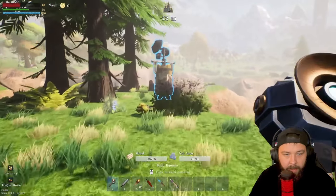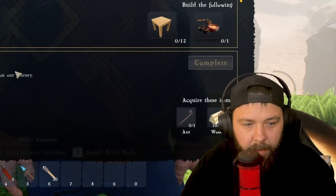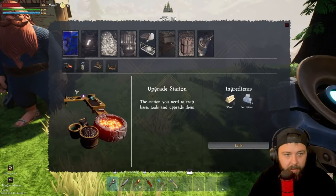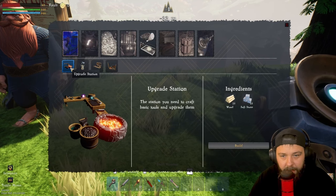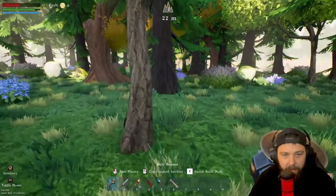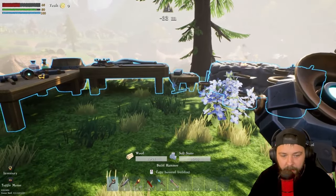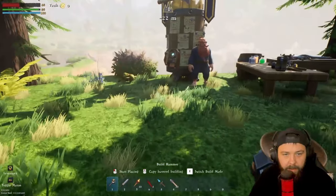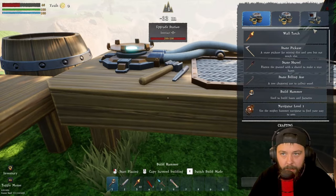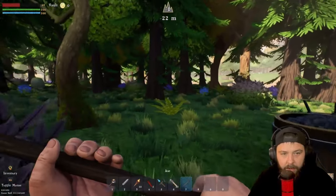Now we can get our King's Quest board down and situated where we want it. To get ourselves a decent amount of money to start with, we're going to go through the beginning quest line, which is pretty simple and easy to do. First, we need to get ourselves an upgrade station so we can build ourselves an axe — we need some more wood and stone for that. We've got all the necessary wood and stone for our upgrade stations, so we'll get an axe crafted to clear all of these trees and make a nice big space for our base.